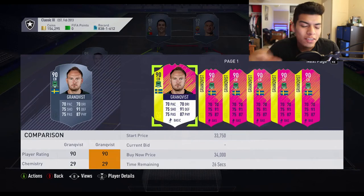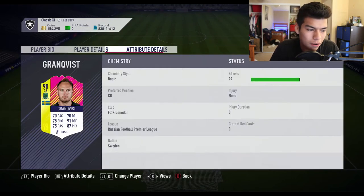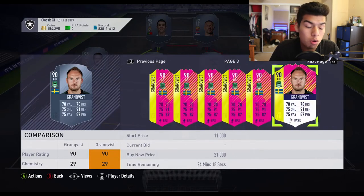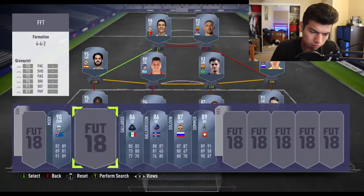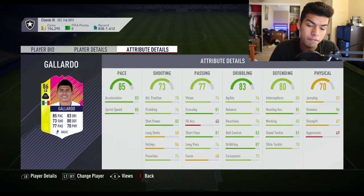Then we have Granqvist — a 90-rated center back who actually looks decent and usable. He has 99 penalties, 95 shot power, 95 reactions, and 97 composure — not a bad card, though it's a tough league. He scored the winning penalty for Sweden against Korea Republic.